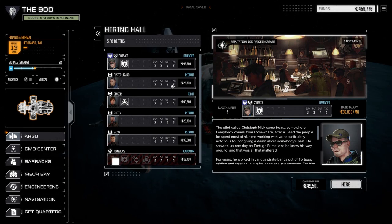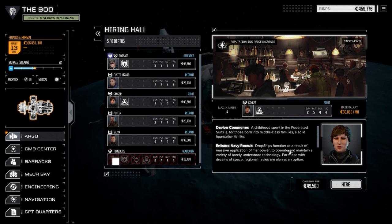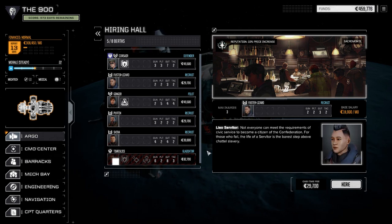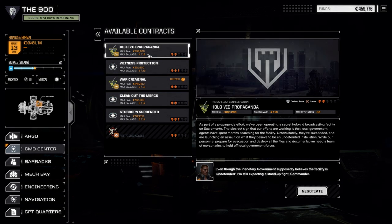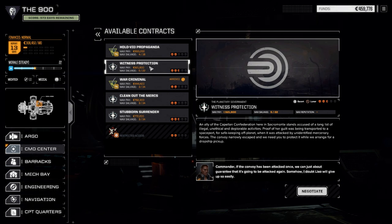Let's have a look at the hiring hall first — I'm interested to see what kind of pilots we have here. Fuster Lizard, Ginger, listed navy recruit — that's pretty hefty cash to lay out. Shiva. I don't know, we'll leave it. Let's go to the contracts to see what else is here. I know we can't take anything obviously, but it'd be nice to know if we have to leave this planet after the first mission. Yeah, there are a few other two-skull missions — holovid propaganda, defend base, and maybe this witness protection escort. We can probably do that one. There are lunar surfaces though, so it'll be tricky.